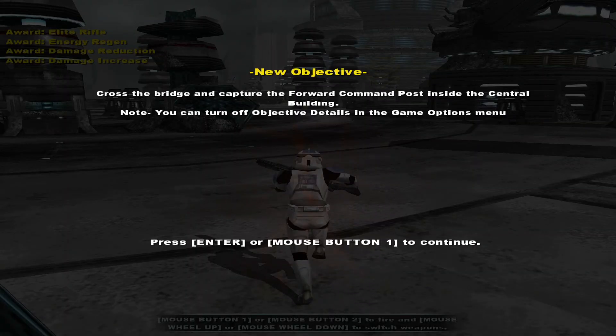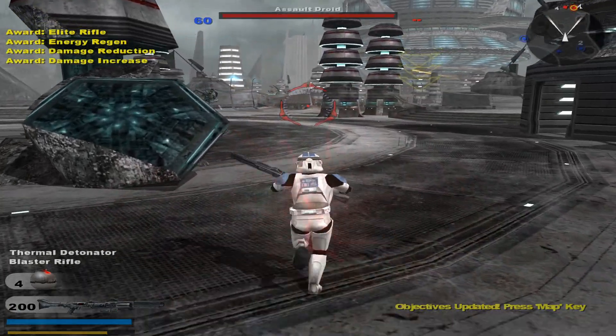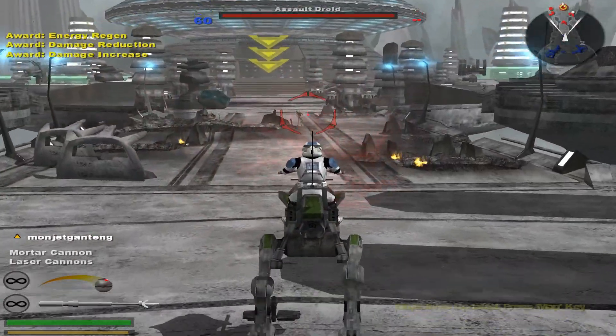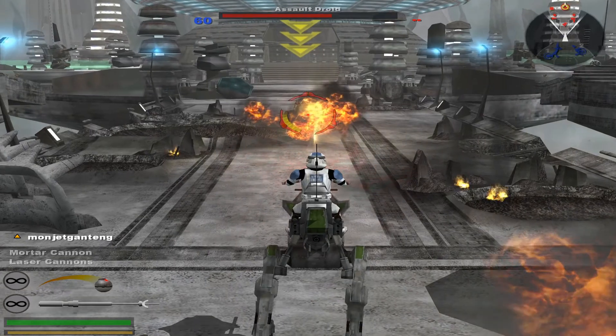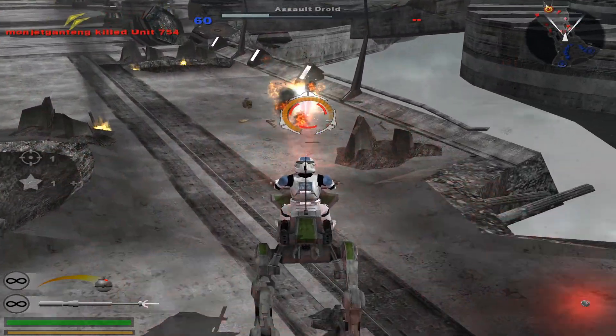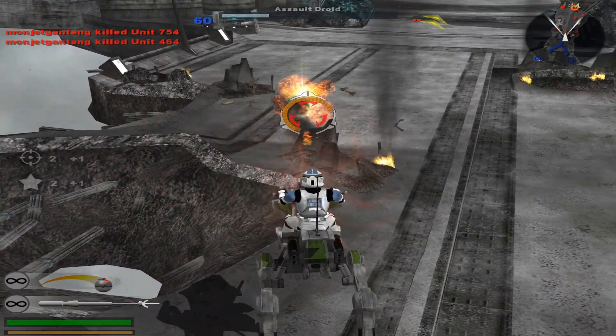All right, men. Today's target is an energy collector on the northern section of the platform. If we can take it down, production facilities in the area will grind to a halt. Let's move them out. The enemy's forward command post is on the other side of this bridge. We'll have to capture it before moving on. Let's turn this place into a scrap pile.